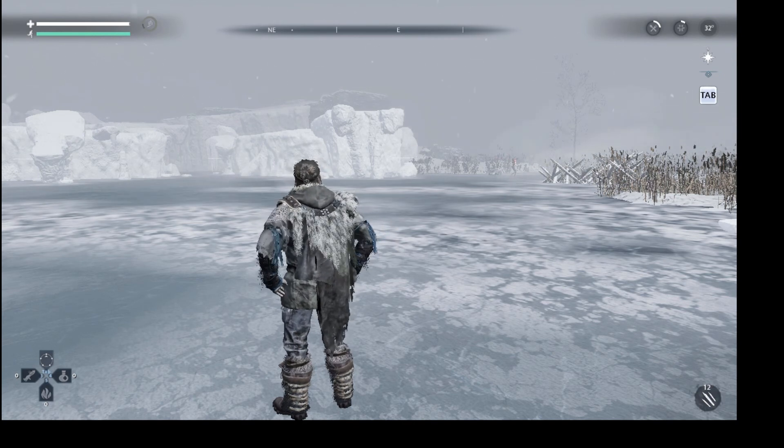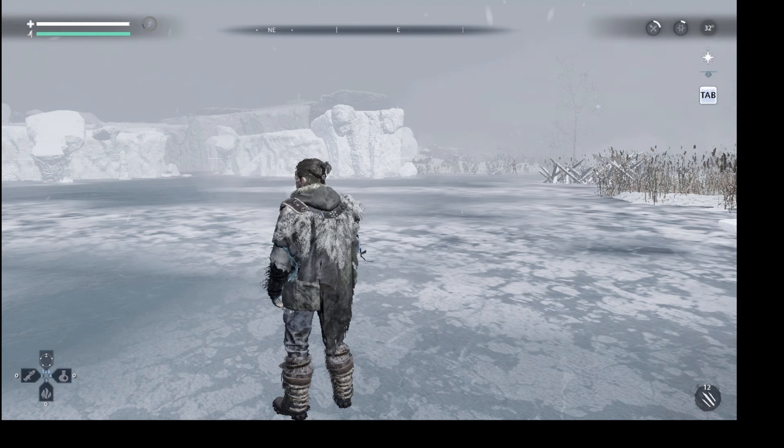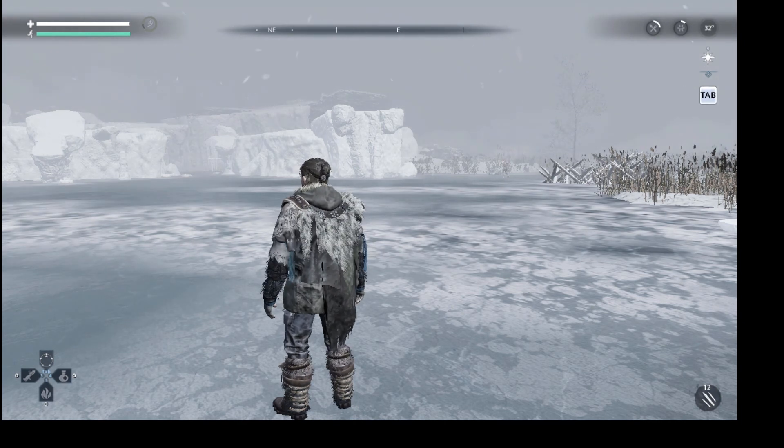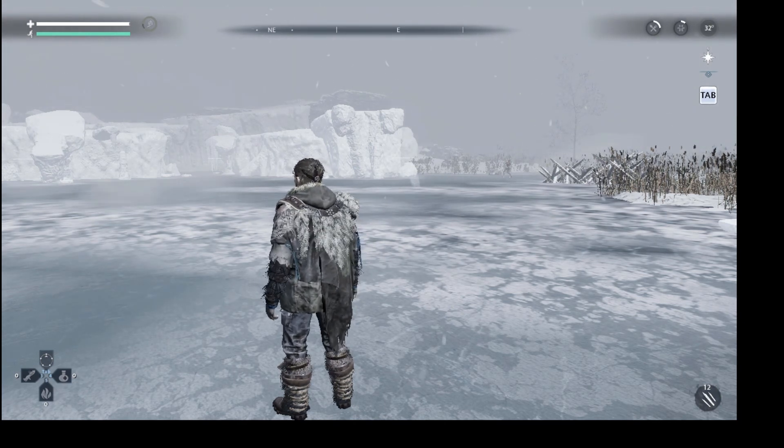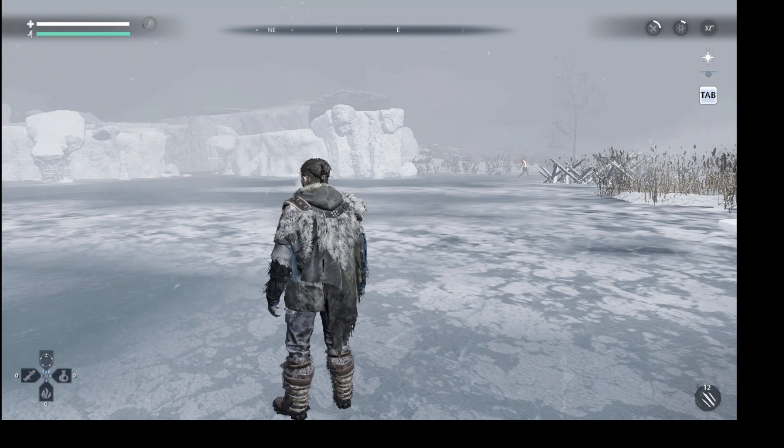This tutorial is gonna show you how to make sure when you're attacking a spitter it will not explode. Frequent times when I've been attacking a spitter they've screeched and then ran at me. So I'm gonna show you how to avoid that and see when it's gonna happen.